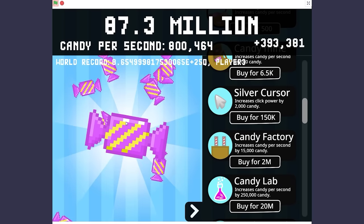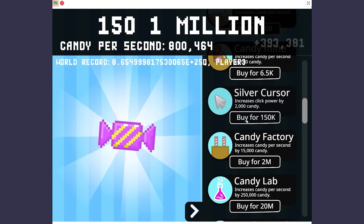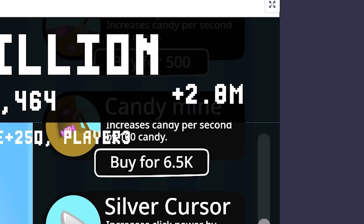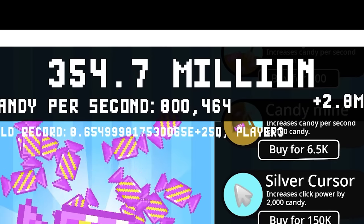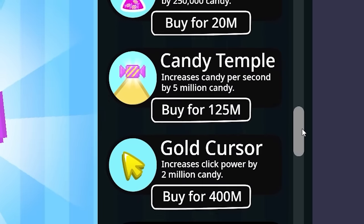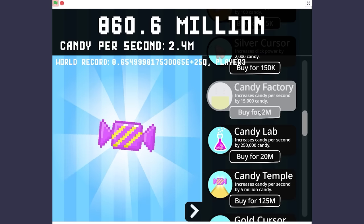I'll put all my money into the silver cursor, take it to zero. I'm already back to 140 million candy. I'm going to once again spend it all on the silver cursor — it's going to take a while to get to zero. Let's see how much I get now — I get 2.8 million candy every time I click. Let's activate the auto clicker; I'm going to get up to a billion candy in no time. And — 1 billion candy! Let's see what I can buy. I can buy the candy temple and the gold cursor — increases click power by 2 million.